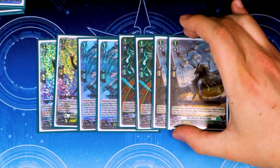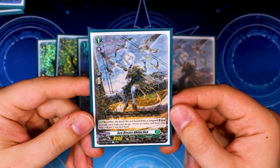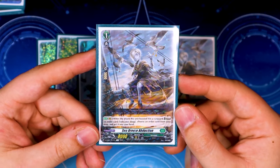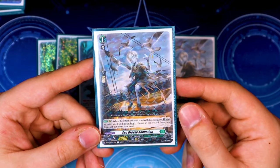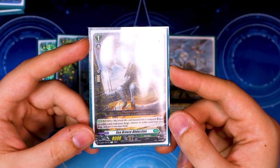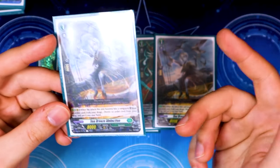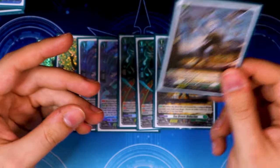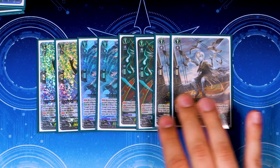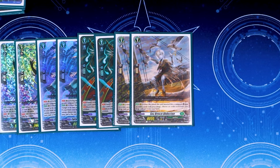Two copies of Sea Breeze Abduction. When the attack this unit boosts hits, you can bind an order from your drop, then choose an order card from your drop and put it in your hand. So if you have two orders in the drop zone, one goes to hand and one goes to bind — helping fuel your bind zone quickly. This is really good for the early game, and the ratios are manageable.